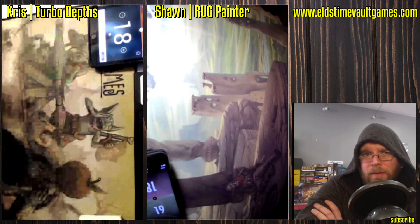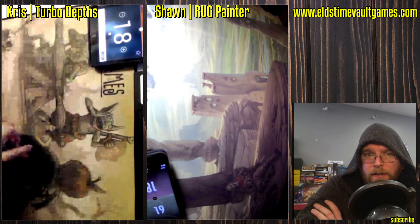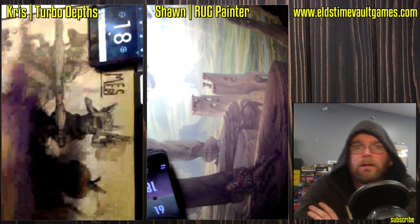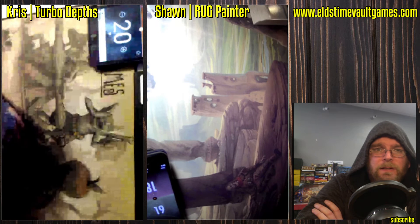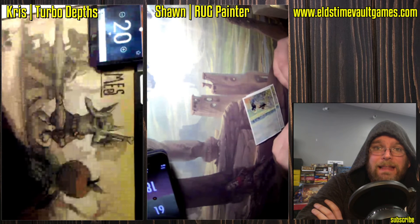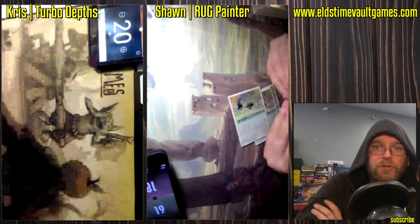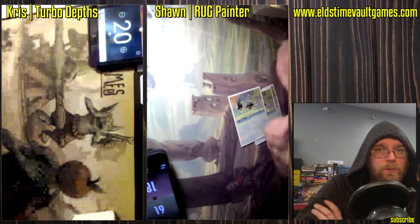So for those who didn't follow that, we had a Dark Depths along with an Urborg in play. That taps for 2 mana. Then there was an Elvish Spirit Guide — which I didn't see, but that's the only thing that makes sense — Elvish Spirit Guide to Crop Rotate away the Urborg with still 2 mana floating, getting a Thespian Stage, and then using the 2 floating mana to make the Marit Lage during the end step for a super fast 20/20.